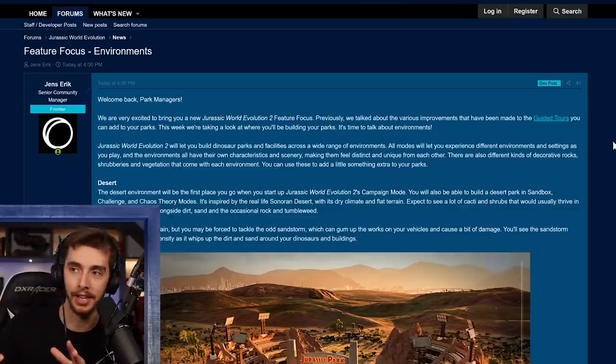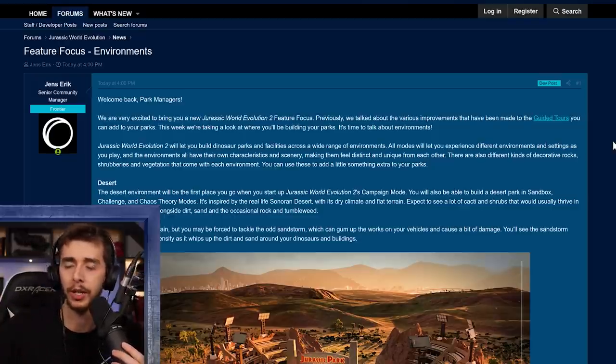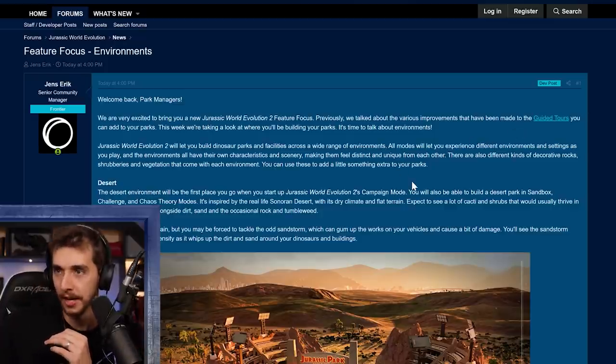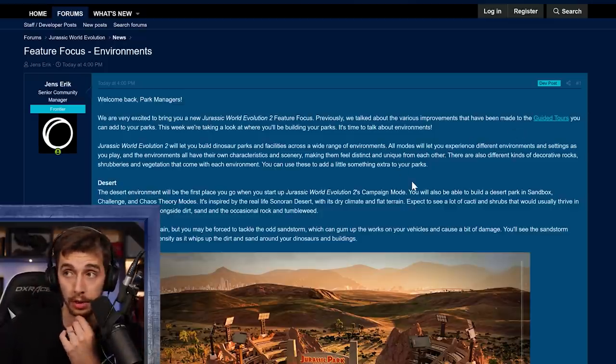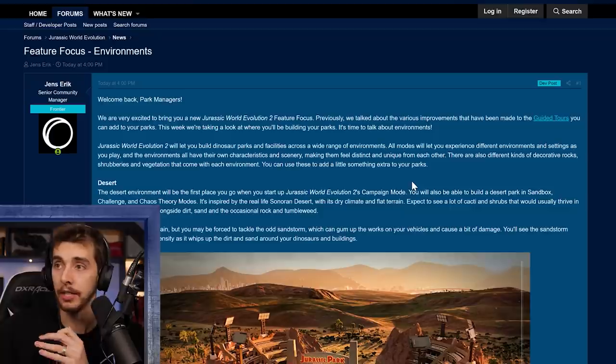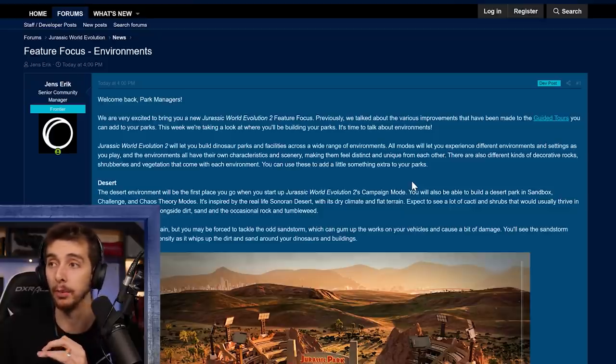So as you can see, this is the zoomed-in version of their forum. We're just going to go over it really quickly — I don't want to make this too long a video. Welcome back park managers — we are very excited to bring you a new Jurassic World Evolution 2 feature focus. Previously we talked about improvements made to guides you can add to your parks. This week we're taking a look at where you'll be building your parks — it's time to talk about environments.